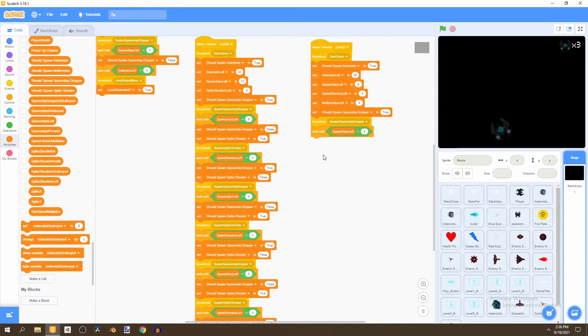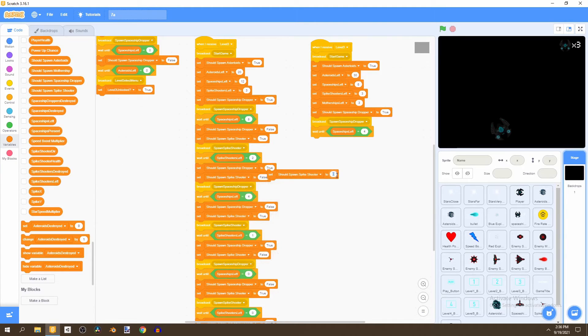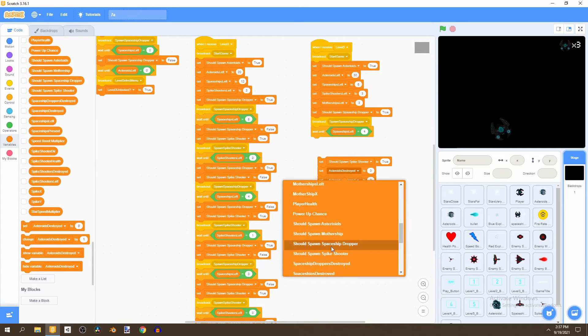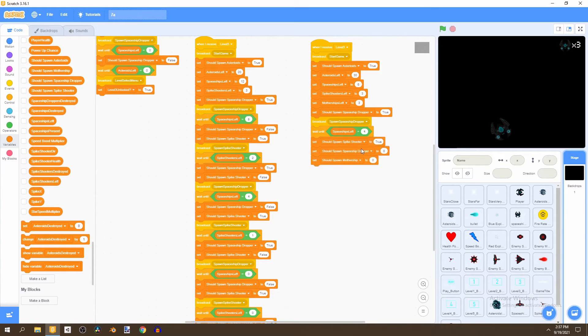Now go to this block and change it to four. Set 'should spawn spike shooter' to true. Bring two more set-variable blocks and set 'should spawn spaceship dropper' and 'should spawn motherships', dragging them all in and setting the rest to false.